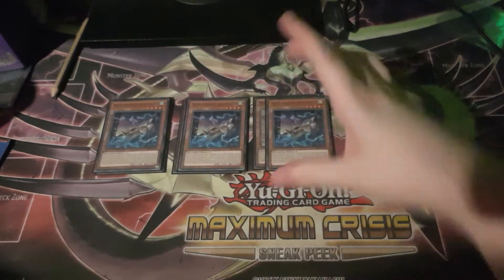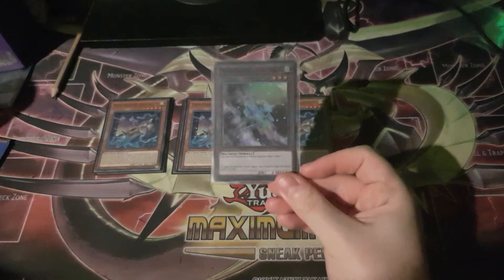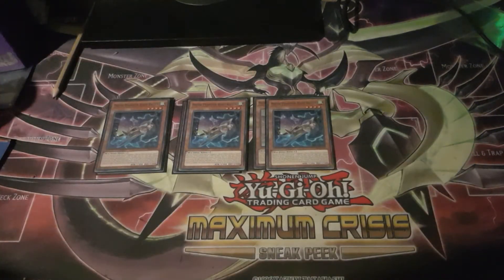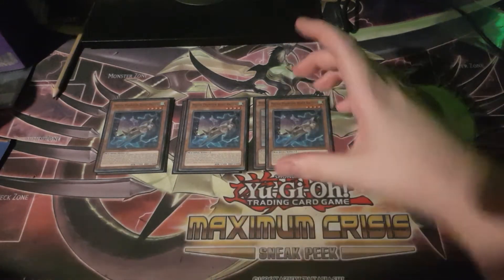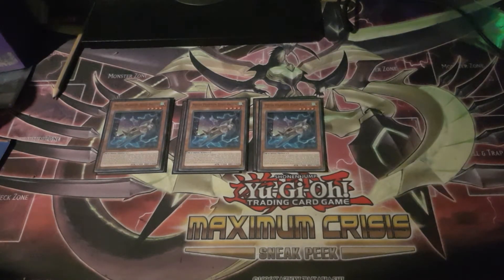Raiden's unique effect: while on the field, you can discard a card to summon a Mecha Phantom Beasts token. Mecha Phantom Beasts tokens are level three Wind Machine monsters with zero attack and defense. Raiden's token generation is not a once-per-turn effect. However, once you've used this effect, you cannot summon using monsters on the field that aren't Mecha Phantom Beasts monsters — you can only use Mecha Phantom Beasts monsters and their tokens as material for the rest of the turn.